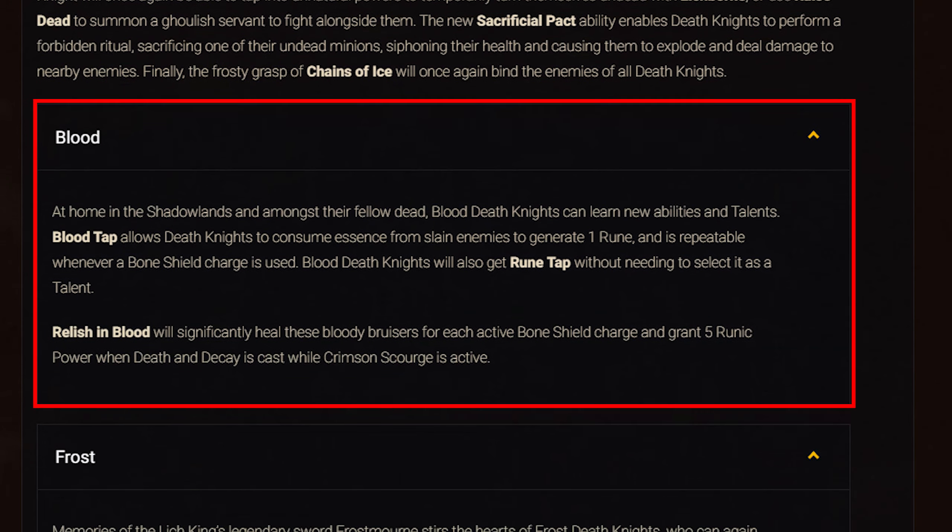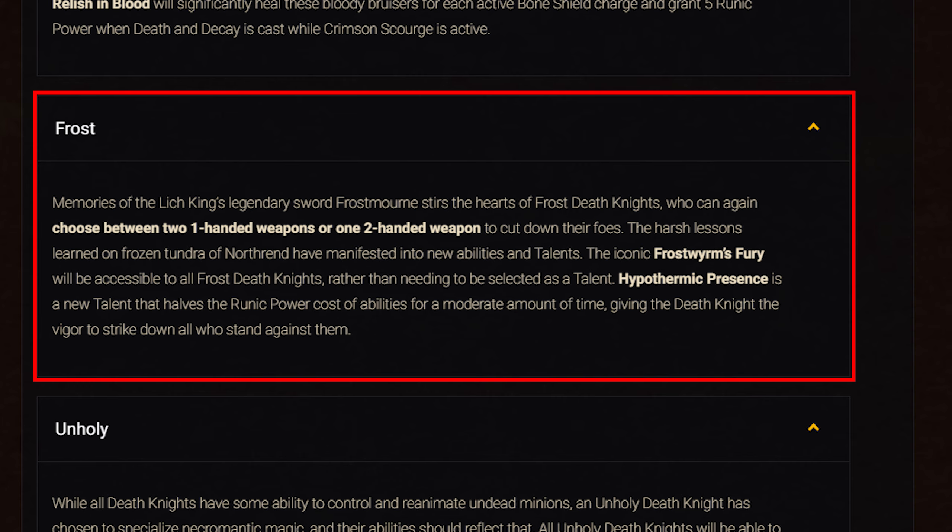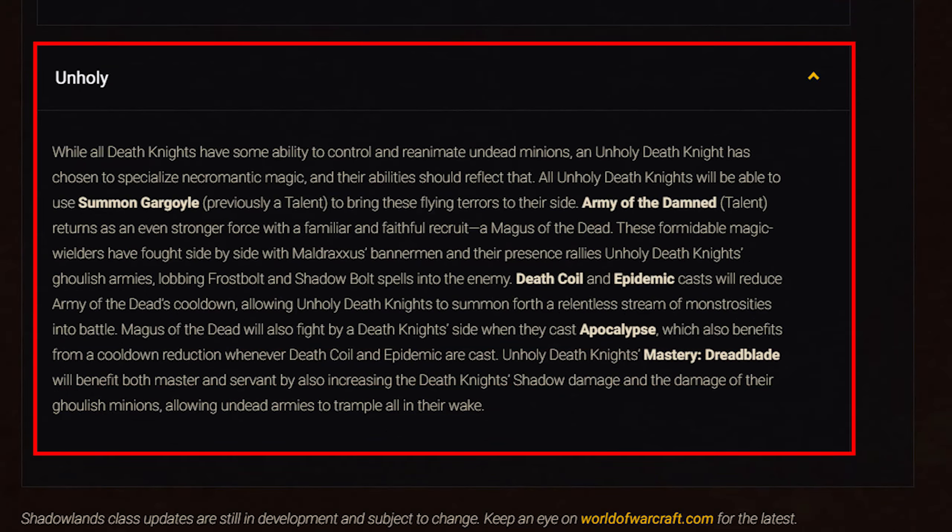For Blood: Blood Tap has been redesigned, consuming essence from slain enemies to generate a rune when used, and is repeatable whenever a Bone Shield Charge is used. Rune Tap is now baseline. Relish in Blood will significantly heal Blood Death Knights for each active Bone Shield Charge and grant 5 runic power when Death and Decay is cast while Crimson Scourge is active. For Frost: you can now choose between two one-handed weapons or one two-handed weapon. Frost Worm's Fury is now baseline, and Hypothermic Presence is a new talent that cuts runic power costs in half for a period of time. For Unholy: Summon Gargoyle is now baseline. Army of the Damned is a new talent, returning with a Magus of the Dead who can cast Frostbolt and Shadowbolt. Death Coil and Epidemic casts reduce Army of the Dead's cooldown, and Magi of the Undead also fight when Apocalypse is cast. Their mastery increases the Death Knight's shadow damage and minion damage.